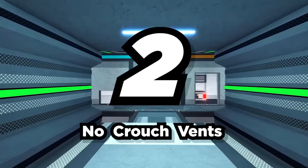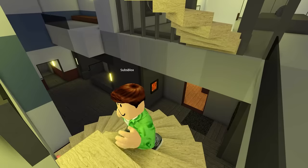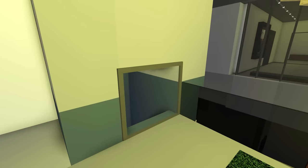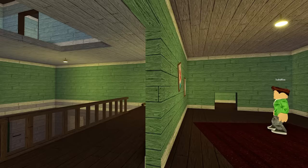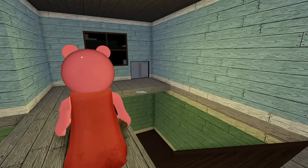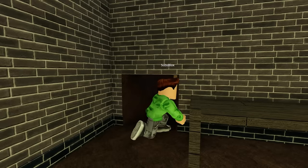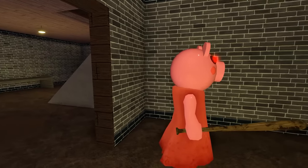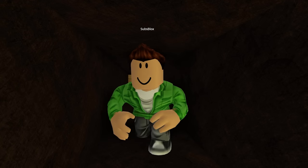Number 2: No Crouch Vents. One thing that catches a lot of Piggy players out when on the run is crouching through vents. We all know just how useful they can be, whether it be a vent that makes Piggy run all the way around a wall, or a vent that takes you halfway across the map. Anywhere you can go that Piggy can't is a good place to be. Hence why some people even camp inside the big long vent in the basement of the house map — no glitching required.